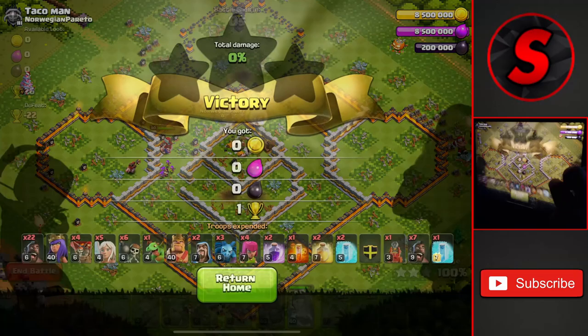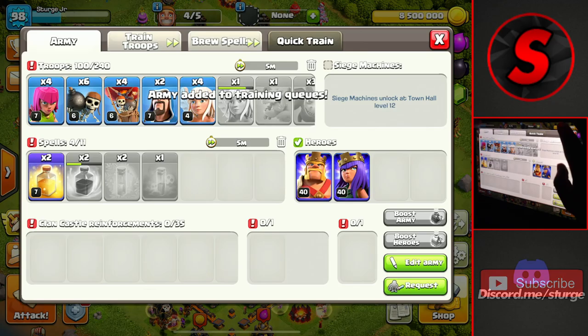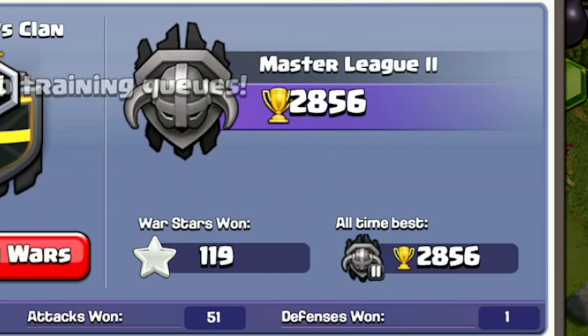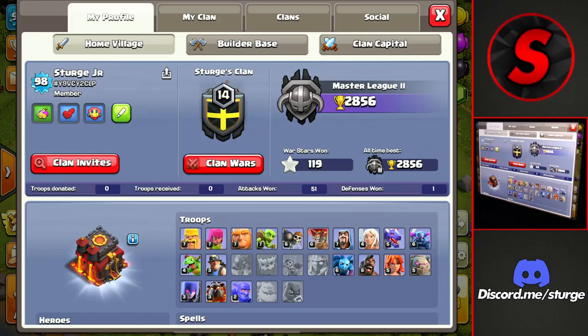We get the three-star for 26 trophies! That should put us into Masters 2 — I'm already in Masters 2 because I was recording an earlier attack but had the mic off, so I had to redo that final attack. We're now at 2,856 trophies, which is my personal best on this account. We'll make our way all the way up to Legend League throughout this series. That's going to do it for today — hope you enjoyed it. If you want to see more Town Hall 10 pushing content, make sure to subscribe. Thanks for watching, see you in the next one!